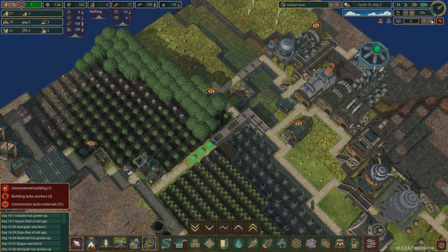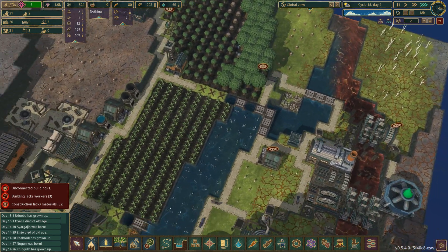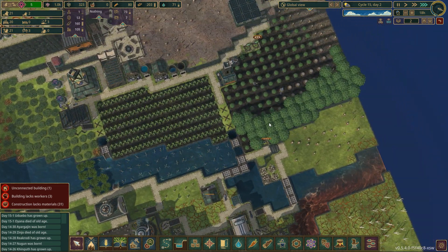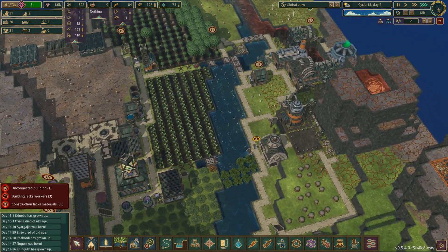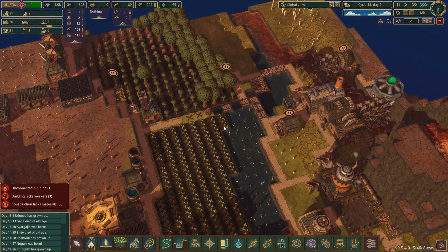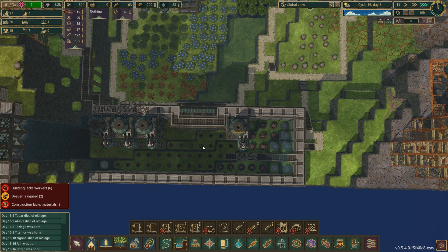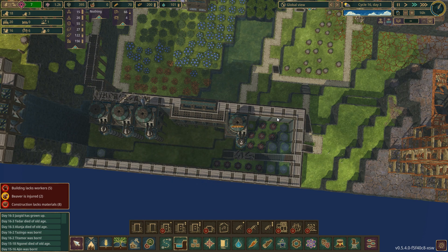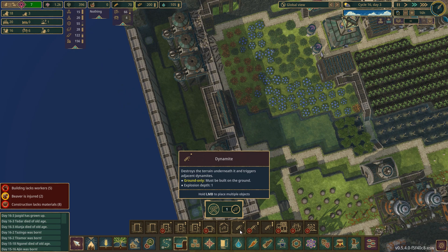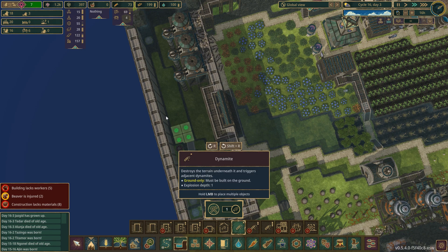The idea is that we are trying to store water here so we can continue food production during the droughts. But apparently one tile of water — I guess that's not enough. So I guess we will try with some more. We should be ready to detonate some dynamite. Let's do that. There we go — obviously we do need to get in another one over there and place down some more dynamite.